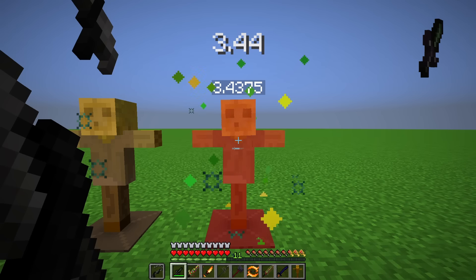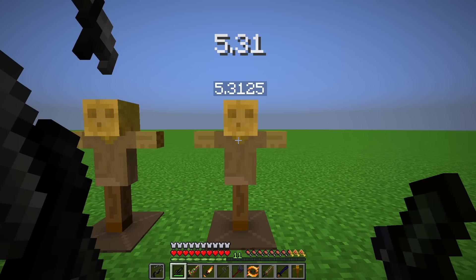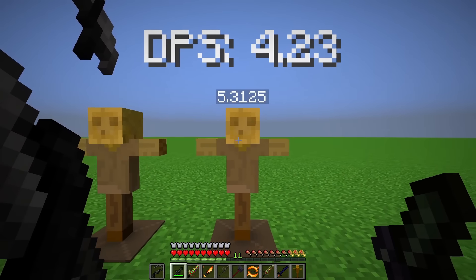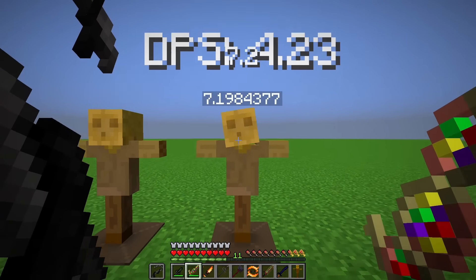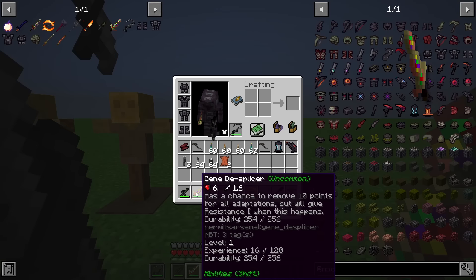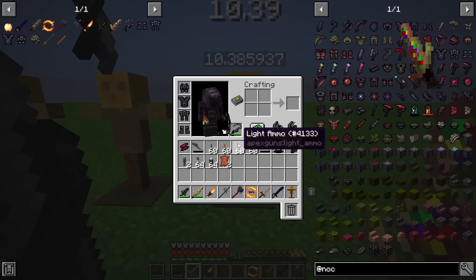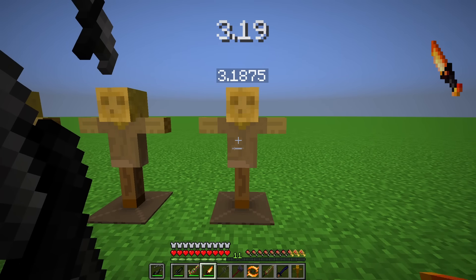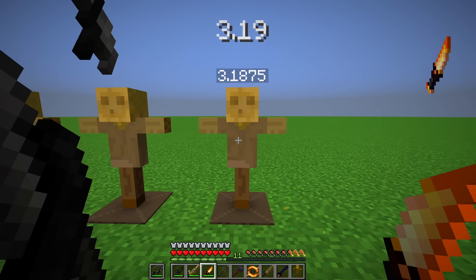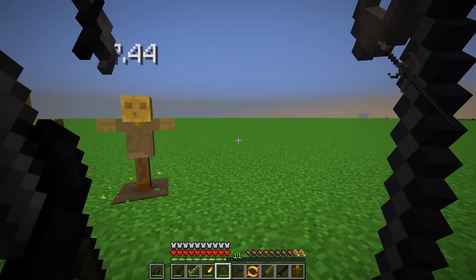The weapons are pretty unique actually. We've got the Outbreak Dagger — does 5 attack, has a chance to apply Varyl and it stacks. It applies as a debuff, so if you change your weapon, the other weapon will be doing more damage as well. The Gene Desplicer has a chance to remove 10 points of Adaption and gives Resistance 1 when it happens. The Ignis Knife does 3 attack, will ignite the target, and has a chance to deal an additional 2 fire damage.